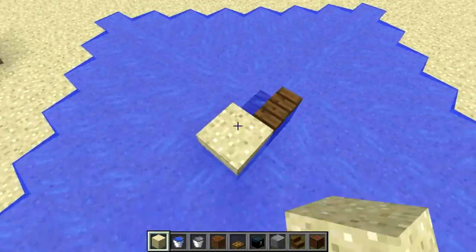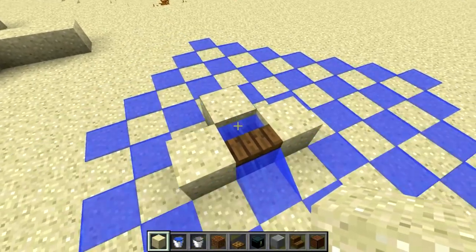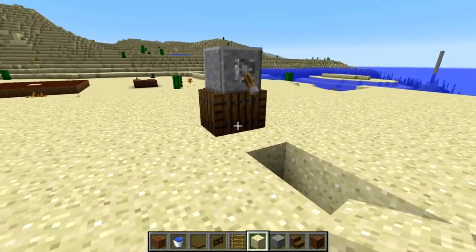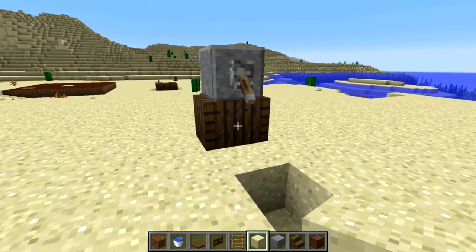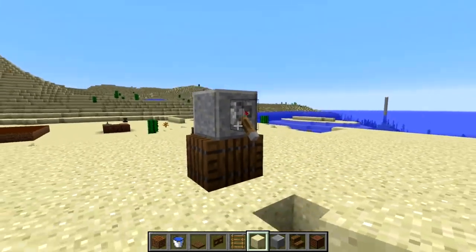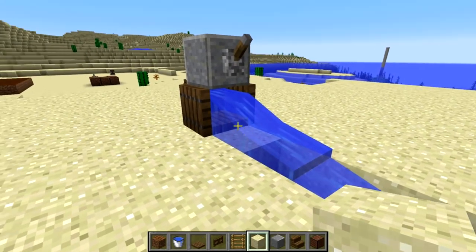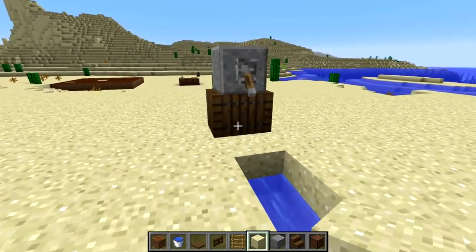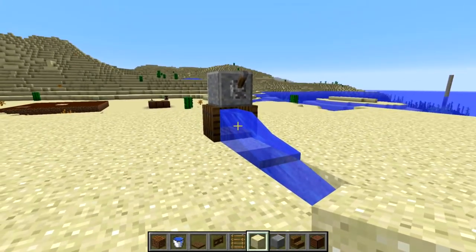That is a really awesome feature of the new water physics. Here's another example: there's a hidden water source back here that will only flow if we flip this lever. There's a lot of really cool and creative stuff you can do with this in the vanilla game.